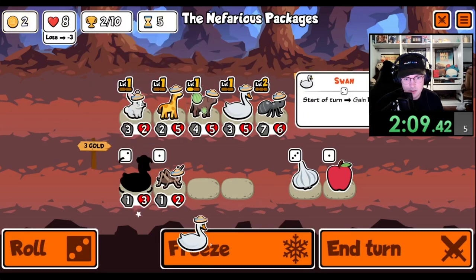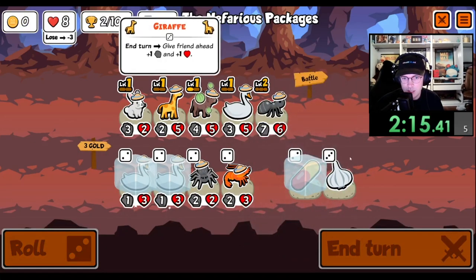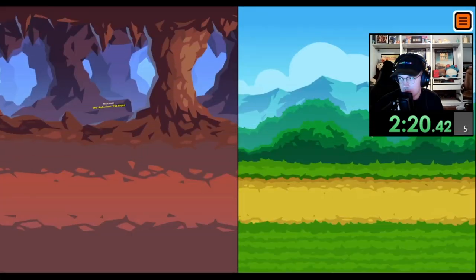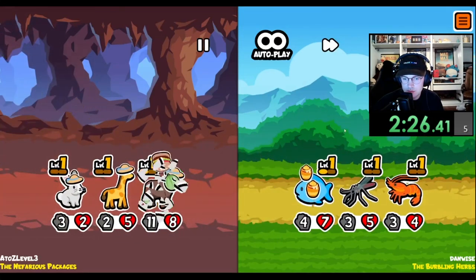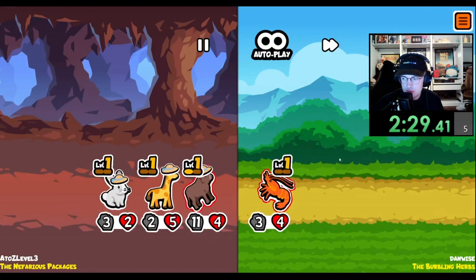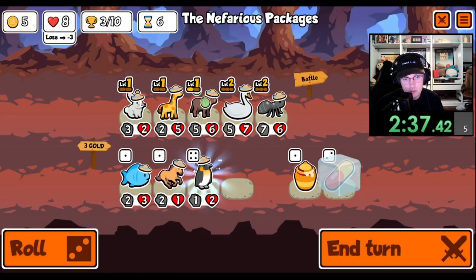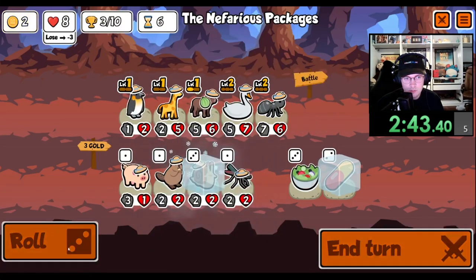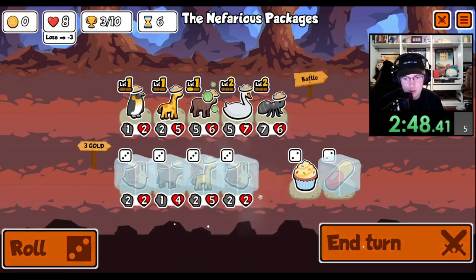Might pill the ant, probably will pill the ant. That's still fine. Giraffe - level up for sure. Penguin's great. Sorry rabbit, you gotta go. We'll freeze the snail - that's level two. Get the giraffe to level two. Alright, we're freezing everything.